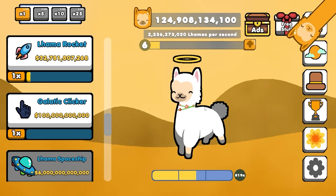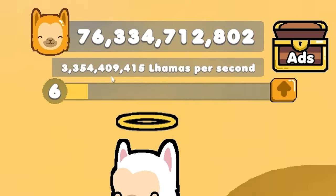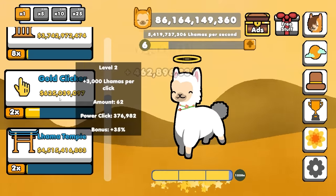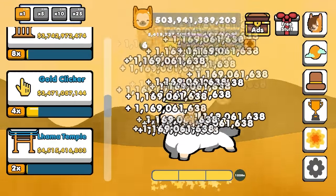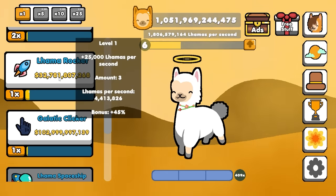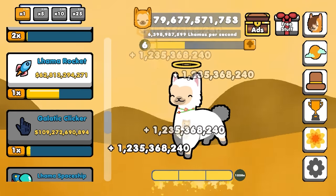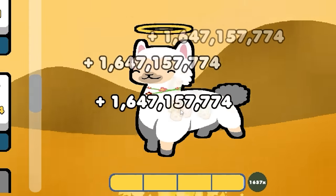We can afford a galactic clicker that adds 20,000 per click — we're currently getting 286,000 per click, and that bumped us up to 460,000. Our passive income is way beyond what we can click, so we've got to go for passive income only now. Llama banks are going to be our most efficient use of money right now — buying a bunch of those was like a 50% passive income increase. Maybe buying gold clickers will help clicking power — we're getting over a billion dollars per click. So that's pushed us up to three quarters of a trillion dollars already. We're going to spend a trillion dollars on llama rockets, taking us from 1.8 billion — that added about 20% passive income. Adding another multiplier to the bar gets us a 1,640 times multiplier for clicking and passive.